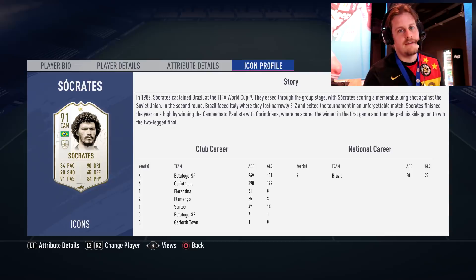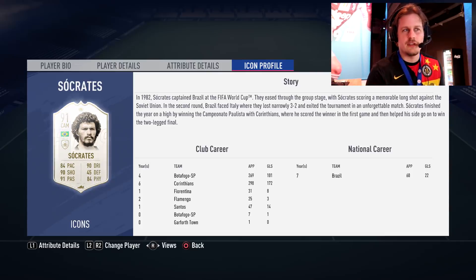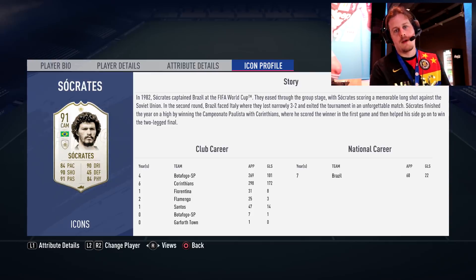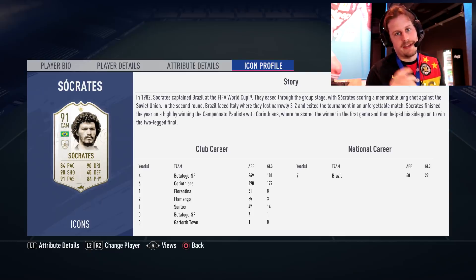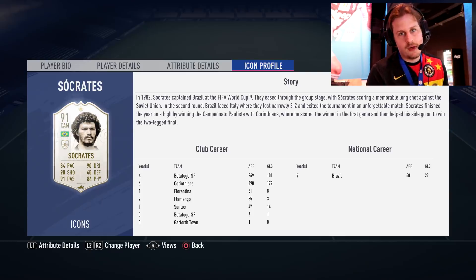Socrates died very young — I think in his 50s. He's a brand new icon as well, with a really cool 89-rated card featuring a little headband — would be sick if he actually had that in game too. That is going to do it for the brand new icons in FIFA 19. Let me know what you guys think about the ratings — whether they should be higher or lower.